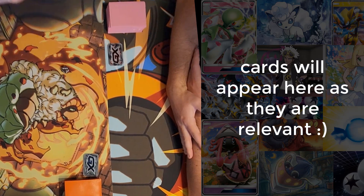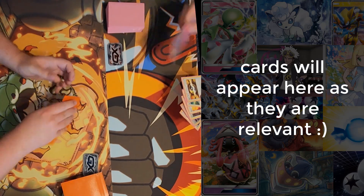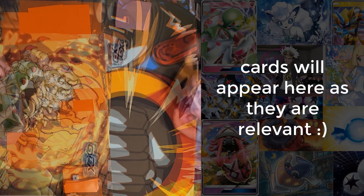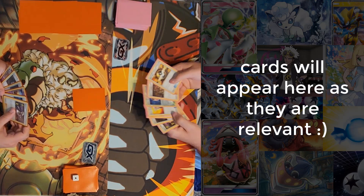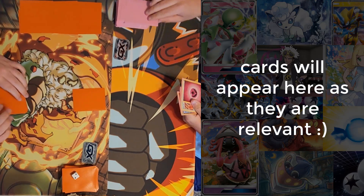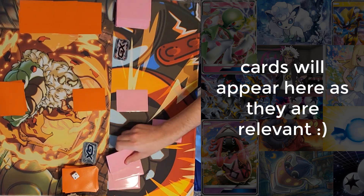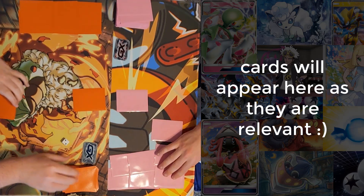I'll call heads — it is tails, so I'll go first. I'll draw seven off the top. I got a mulligan, so I'll take six prizes and mark the mulligan. Drawing seven again hoping for a basic — mulligan again. Drawing seven one more time — I did get a basic. I'll take out my prizes and go first, taking two mulligans.